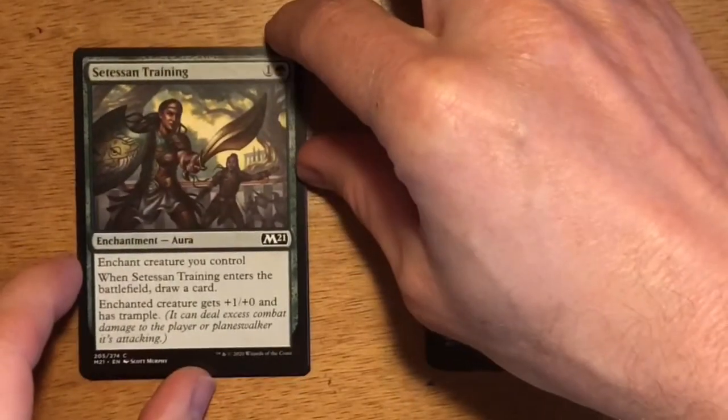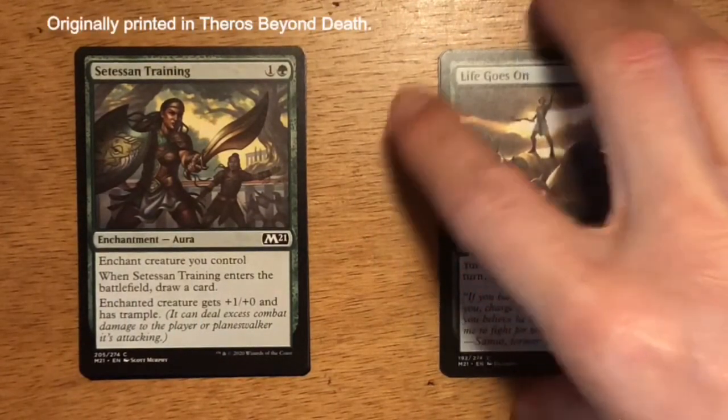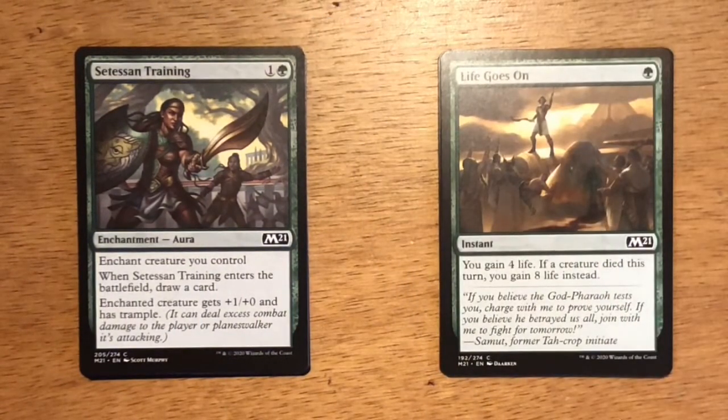Next up is Setessan Training — two mana, one and a green. It's an enchantment aura. Enchant creature you control. When Setessan Training enters the battlefield, draw a card. Enchanted creature gets +1/+0 and has trample. I really like to pair it with the big beefy creatures you play in green. There are a couple of green payoffs where if you draw the second card in a turn you get an added advantage. Giving your creature trample is awesome because with a big green creature you get extra damage going through to your opponent and can take out their blockers.